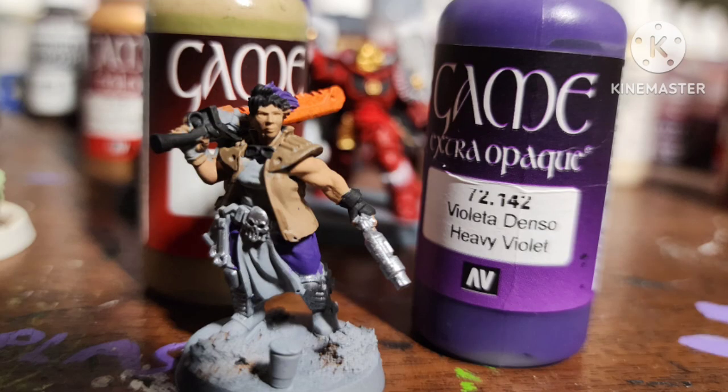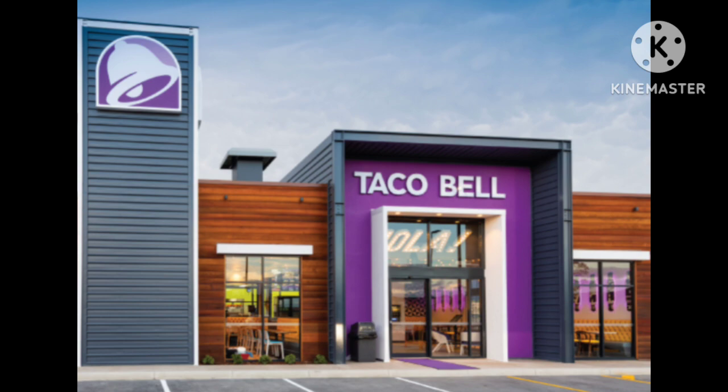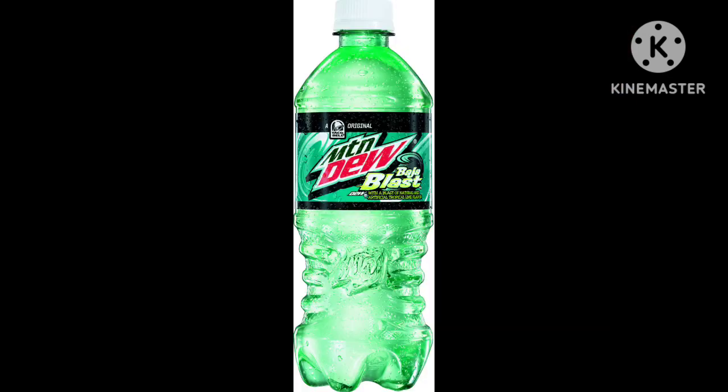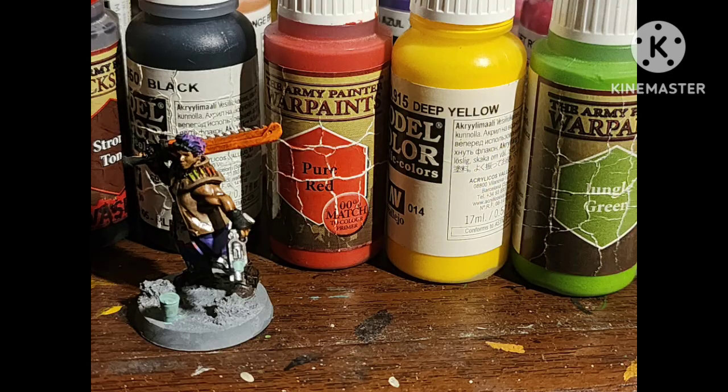I painted some black areas black, her boots with Dark Stone by Army Painter. I painted her pants and some of her hair with Heavy Violet by Vallejo, because Taco Bell is slowly becoming the purple fast food place for reasons. I highlighted it with Blue Violet by Vallejo, and shaded her skin and jacket with Strong Tone by Army Painter. I also put a Marvel Crisis Protocol cup on her base and painted that and some of her gun with Gauss Blaster Green by Citadel, because it's the literal perfect color for Baja Blast.